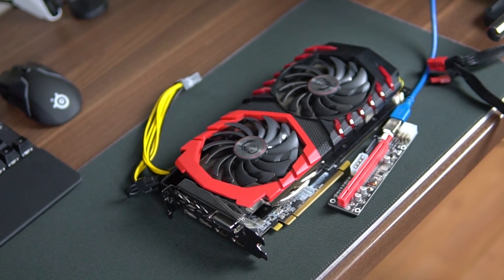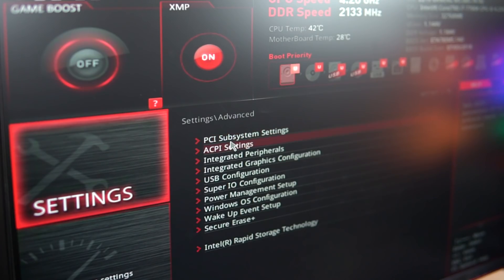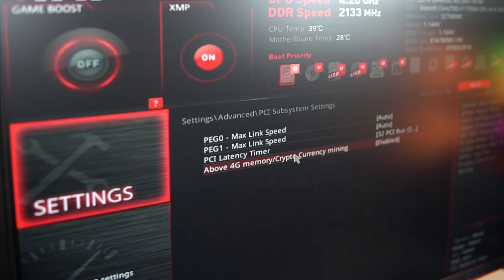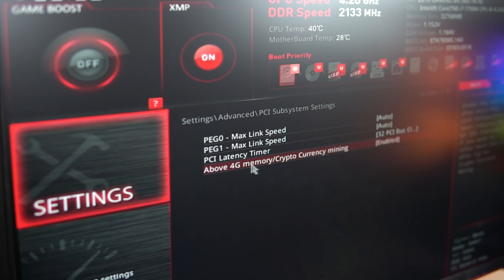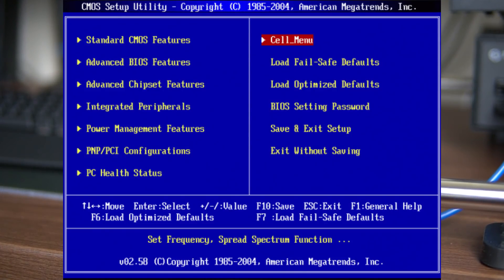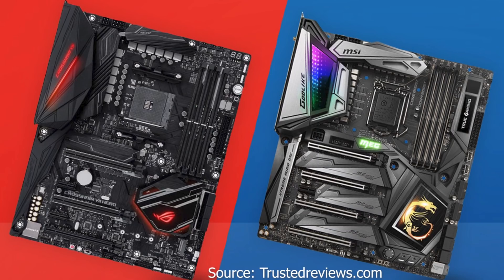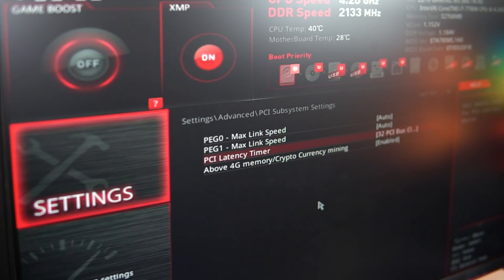Now let's talk about the different configurations for AMD and Nvidia. For either GPU combination, you need to change a couple of BIOS settings. The main setting you want to enable is mining mode or 4G decoding — usually found in the advanced tab. If you have a really old motherboard and don't find those settings, you might not be able to run two GPUs, but give it a try. There are also PCIe link speed settings you can change if your motherboard doesn't detect your GPU — try Gen 2 and then Gen 3 and see what works.